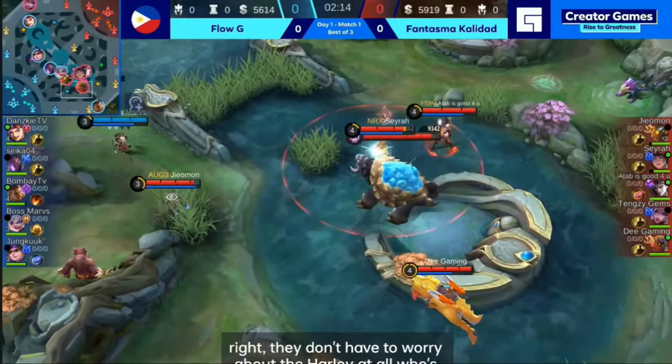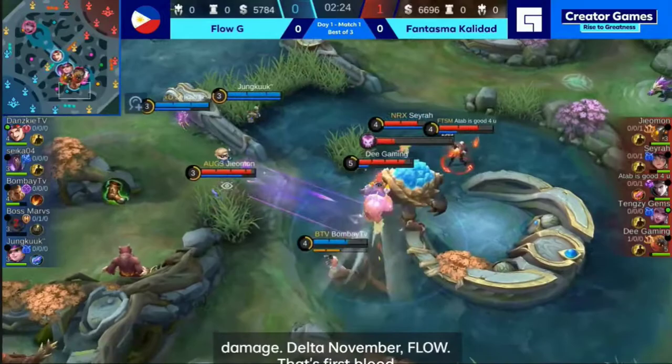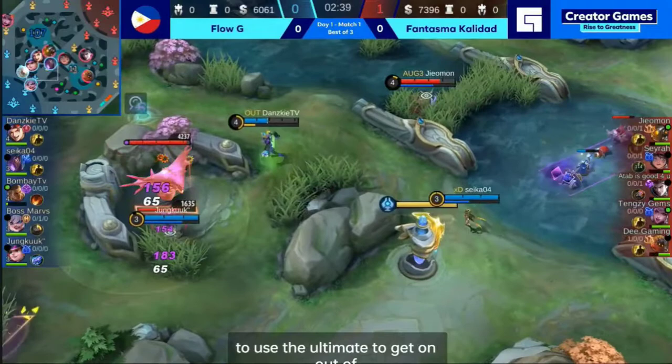Harley is still at the purple side. Will Flow G try to contest? That's going to be a toss to Boss Mars. There it goes — the Blazing Duet right away, a lot of damage dealt on a member of Flow G. That's first blood going to DGaming for the Barats, takes out Boss Mars. Fantasma Calidad are going to be able to get the turtle, goes to the hands of the Claude. Meanwhile, Bombay TV with a knockback, a knockout punch. But Fantasma still pushing forward — Dansky forced to use the ultimate to get out of there. That is an early good start for Fantasma Calidad.